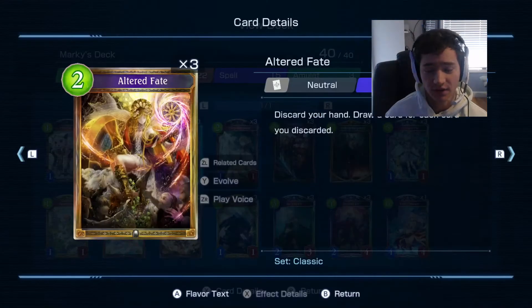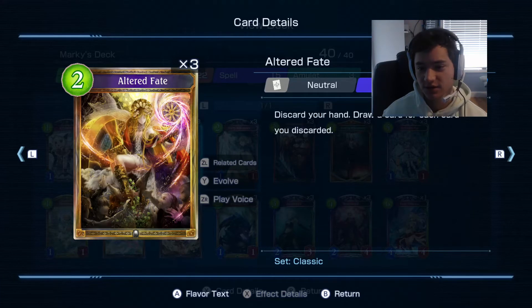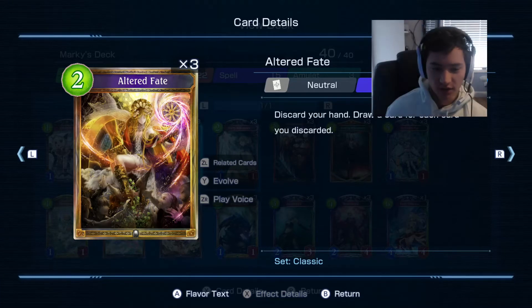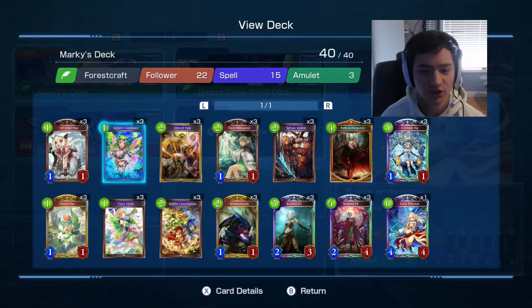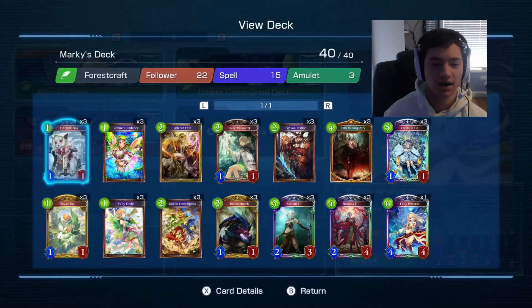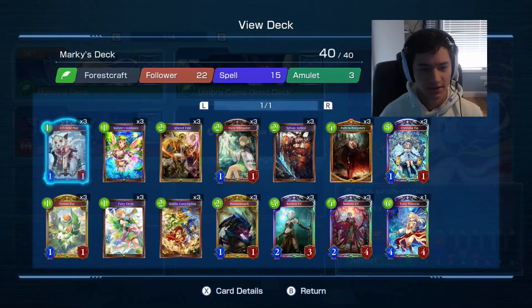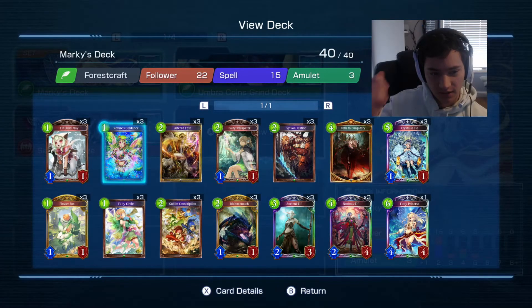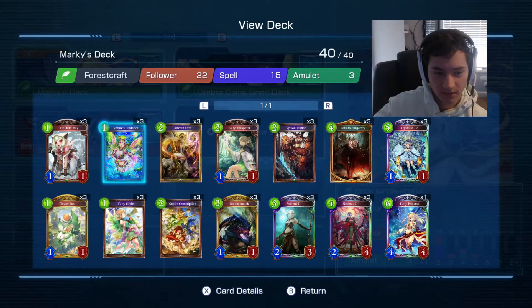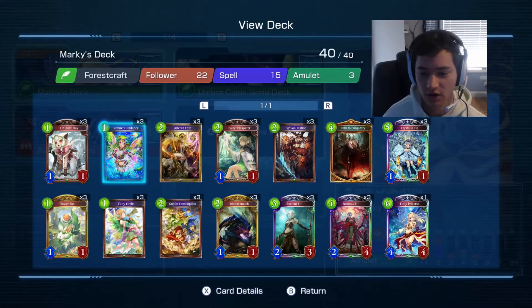Altered Fate — you never want to have two of these in your hand because that ruins the whole purpose. You want to discard your hand and draw a new hand, so if you have two it's kind of bad luck. And then the Elf Child May and Nature's Guidance — if you have these two in your hand, wait until you can use them as a combo: play it, get the one damage, then pull it back with Nature's Guidance and you get to draw another card.